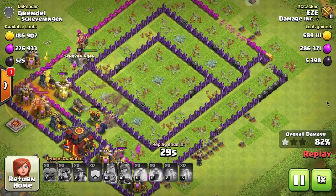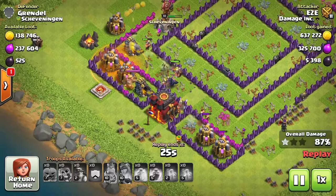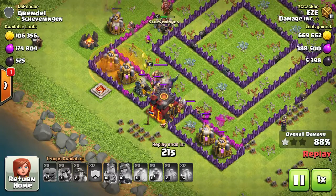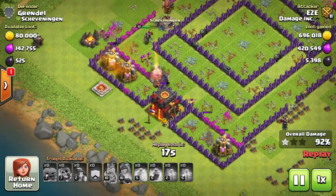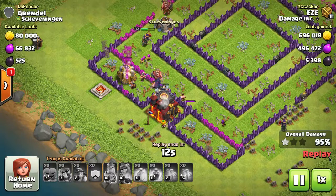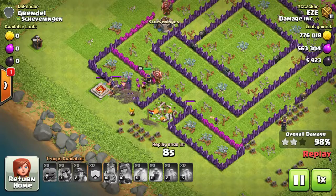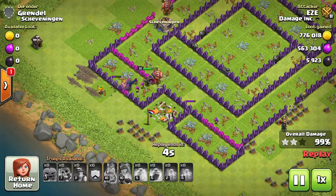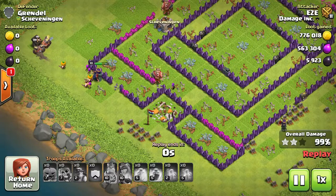Easy, my little account, has town hall 10 troops but his defense isn't caught up to town hall 10 yet, so a lot of the matchups for him are pretty simple bases. The giant skeletons for the most part live through most of the attacks. I was using miners with Easy, and miners work great with these new troops — they work great with the barbarians.